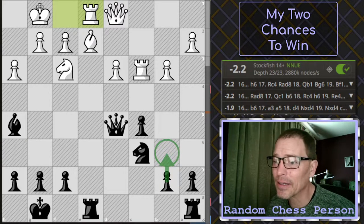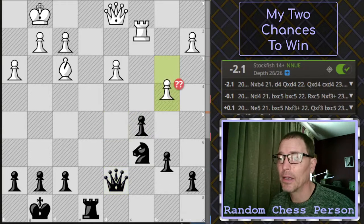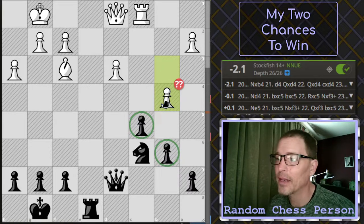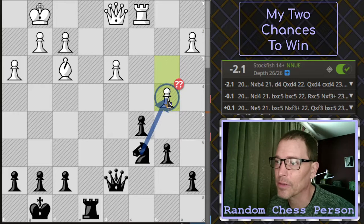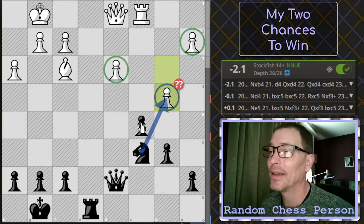I blundered and gave the opponent the advantage by moving the queen too far and not protecting the pawn. But not too much later, my opponent made two blunders on moves 19 and 20, which left me in a good position. They didn't take this pawn when they had the chance, and I was finally able to move B6 to protect it. Then they played B4, which was a blunder. There's only one good move here — in hindsight it's obvious: Knight captures B4. That gets the knight out of pressure, hits two pawns, and would be a great spot for the knight, protected by the C pawn.